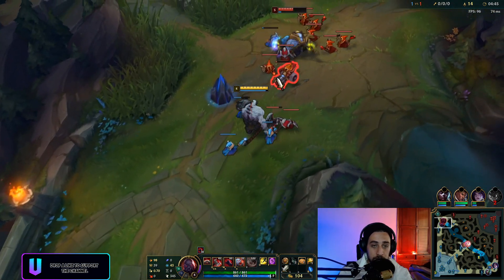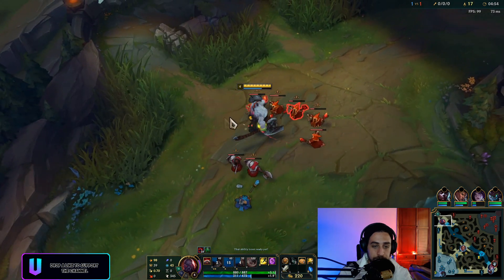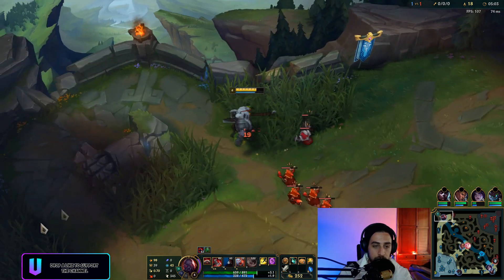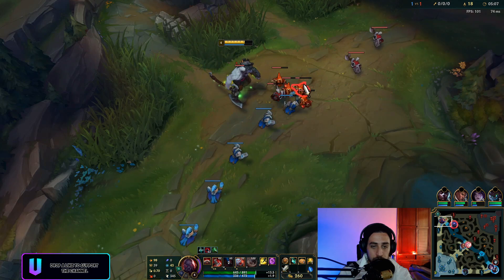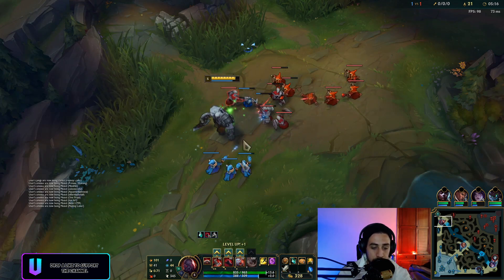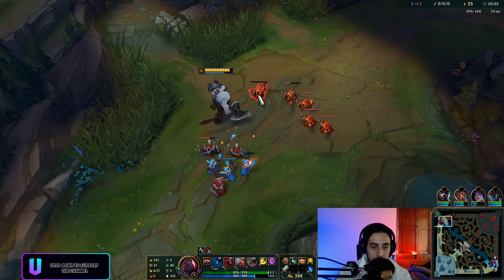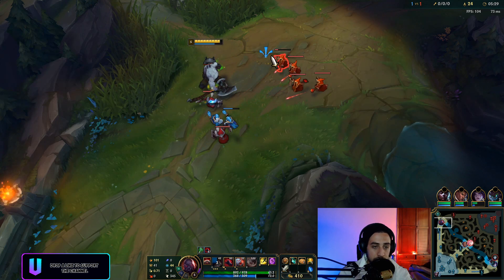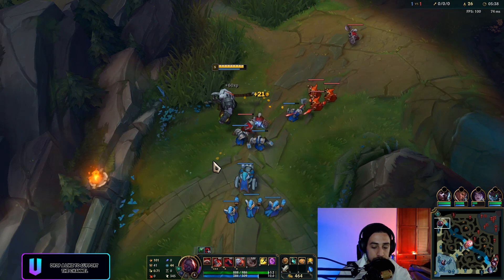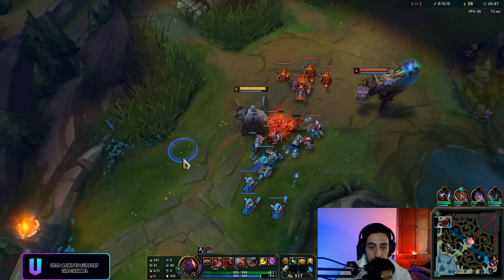All I have to do is stop the lane from pushing into my tower. I'm gonna stop his back if he's actually backing. I have a little bit of a freeze here. The reason I dragged those minions there is to create a freeze — he's gonna be losing a lot of XP and farm. He already lost an entire minion wave because of that, and when he comes back, he's gonna come back to a very bad lane. I just keep last-hitting; I have to thin out the wave a little so it doesn't get too out of hand.